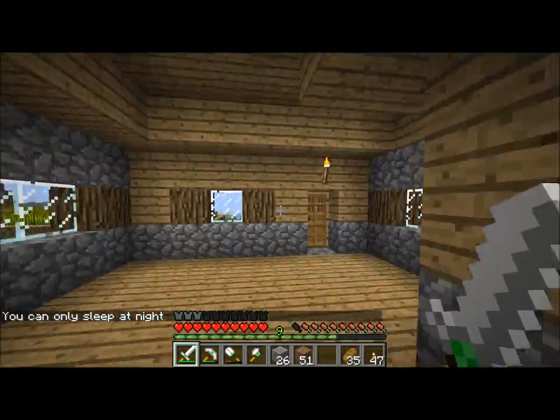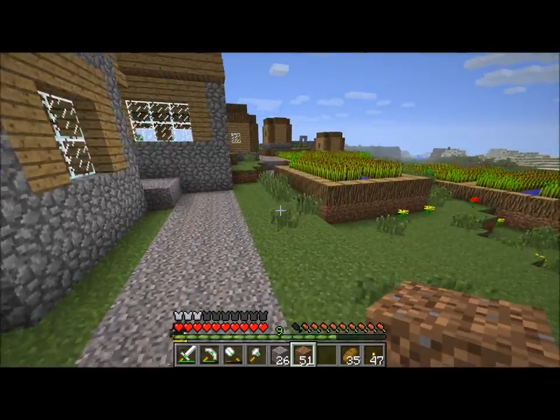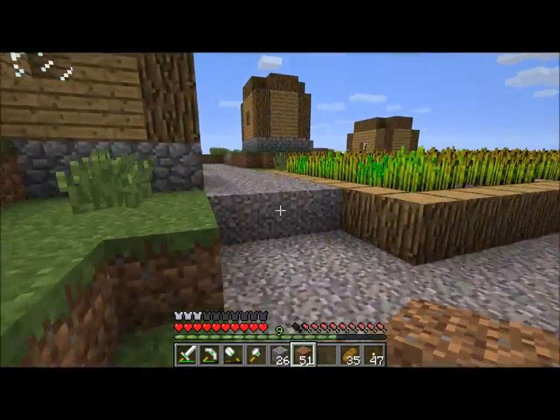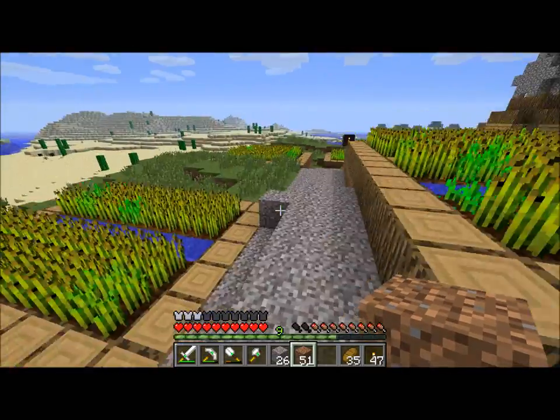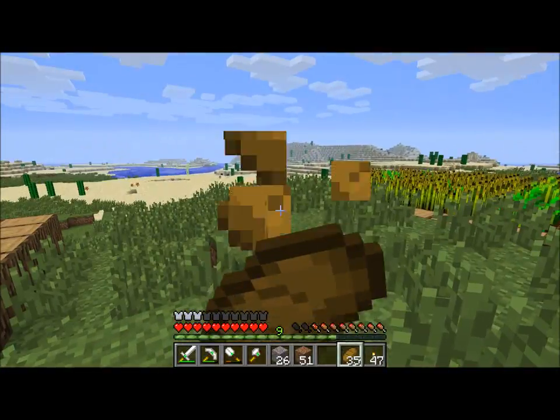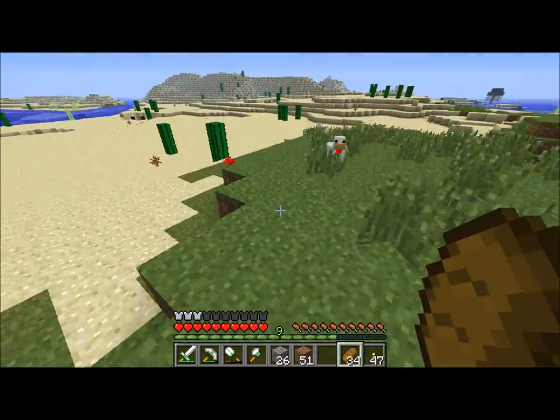We're out of cobblestone. Fantastic. We also don't have any glass, so those windows wouldn't have worked anyway. We have a ton of sand over here - let's go get some of that sand. Nice big desert, ripe for the taking.